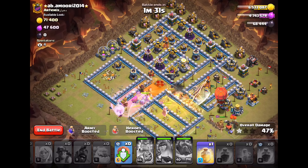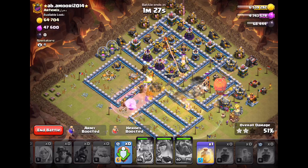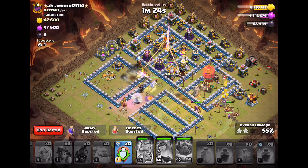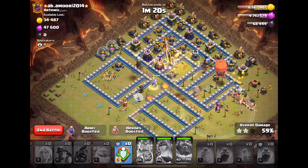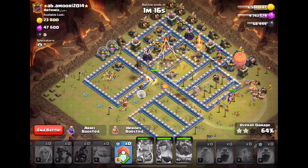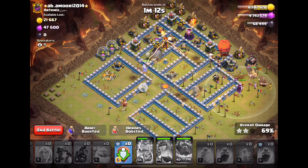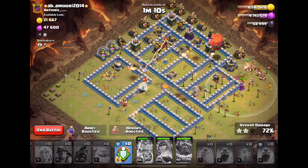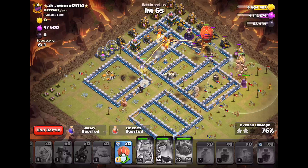Queen's still good, warden okay. Got one heal left, got the stone slammer still going, the queen at full health. I think this is a triple — I think we're good. I think we might have this one. Kind of a weird looking base, a little different, but all that value on that walk really helped us out here.